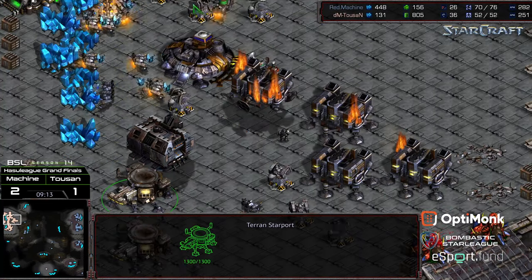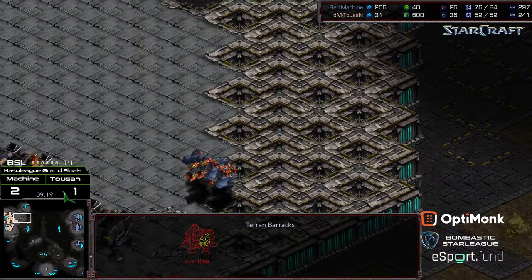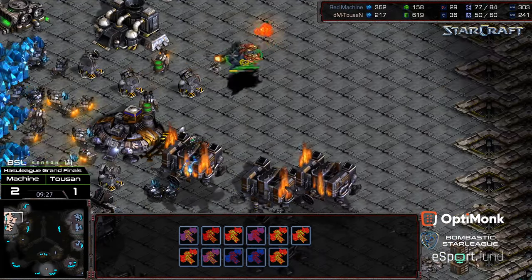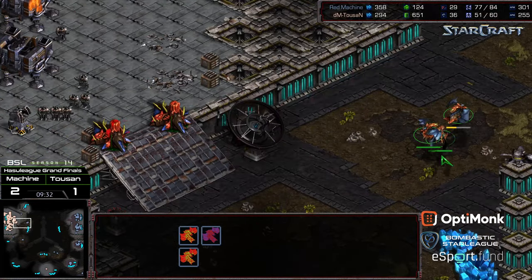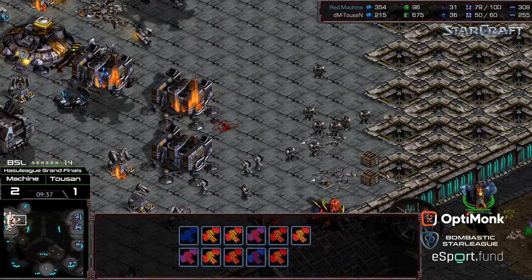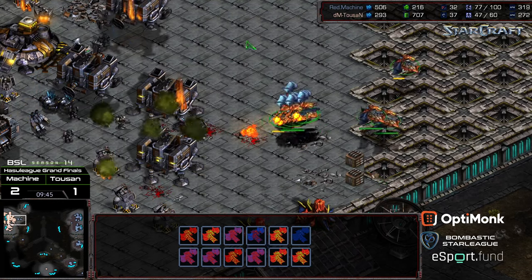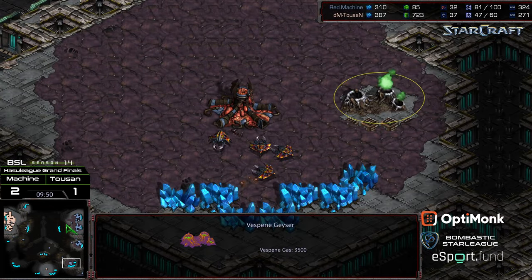A barracks has been lifted off, now being repaired. More Mutalisks diving in. I think Machine realizes he's in a situation where he can win this on Muta power alone. He's got to chew through a lot of turrets to make that happen. Marines pressing forward - plus one weapons, range as well. Machine just diving on top of this Marine force with all of his Mutalisks. Sacrifice is one, but he's got the drones to go ahead and grab his fourth.